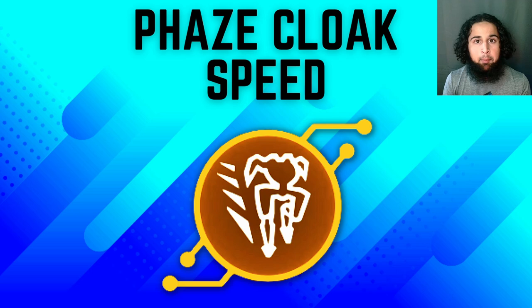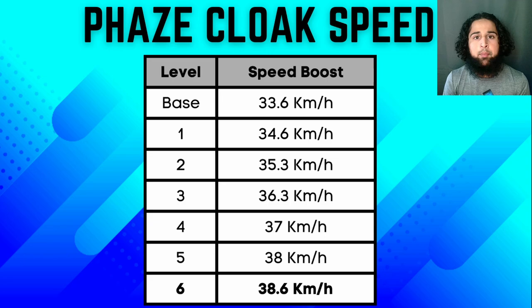Eclipse has one mech-specific implant: the face cloak speed implant. This implant increases his ability's speed boost by 15%, making his movement speed while using his ability go from 33.6 to 38.6 kilometers per hour. I don't think this implant is worth it since a 50% speed boost is not much — Plarium should buff the speed boost to 30 or 40%.